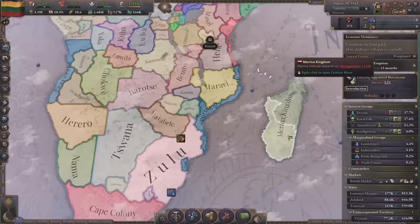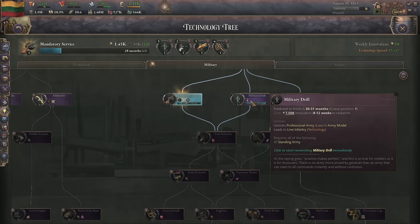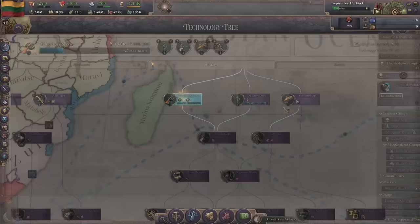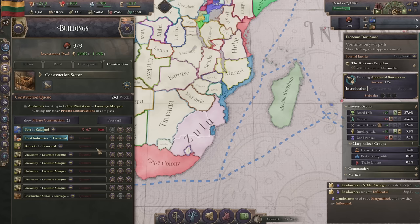We'd rather conquer states than make them a vassal, so let's attack them. They have basic troops, so once we can get to a higher level of military this should be fine. Military drill should solve itself - yeah, this should be fine.